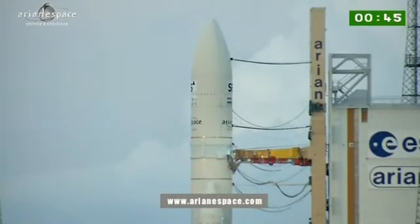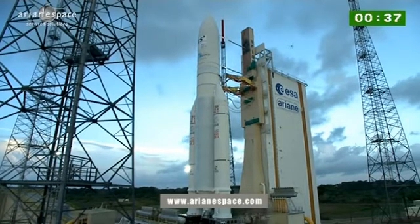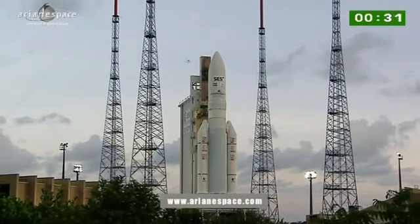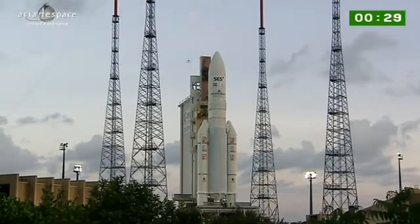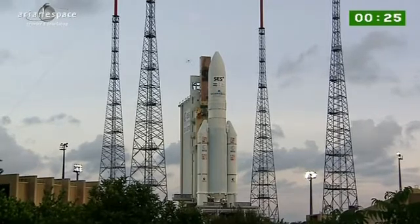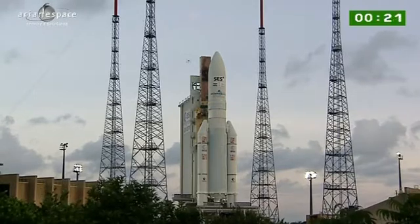Here's what to watch for. The sequence begins when the cryogenic arms — those are the yellow bars in the middle — swing back at minus 5 seconds. At zero, you'll hear the DDO call out 'allumage,' which means ignition, and the main engine will light, but we do not lift off. You count to seven. For seven seconds, the computers are checking the performance of the main engine while it's burning on the pad. They do that twice to confirm it. If all is well, they give the orders to light the boosters, and away we go.